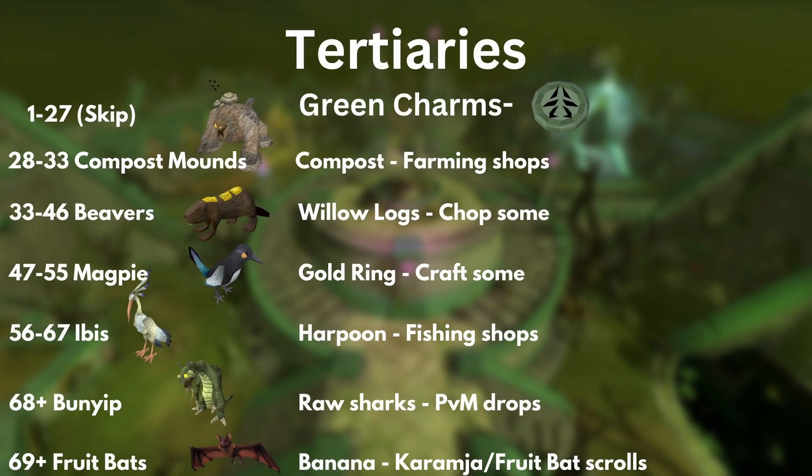Keep making Ibis until 68 where you can start making Bunyips. Bunyips are easy to make from Raw Sharks — if you do any sort of PVM, you'll have plenty. They're a low-level familiar that gives passive healing, so if you don't have the level for better familiars, keep a couple because they will be helpful. At level 69, you unlock the best familiar for Green Charms: Fruit Bats. Fruit Bats you can make from Bananas, which you can pick from the Banana Plantation on Karamja, or from casting a spec — you get Bananas and the best source of Papayas in the game, and also more Coconuts. Make plenty of Fruit Bats, and if you have Amlodd Hour, make them on Amlodd. Fruit Bats are amazing — make lots of these.